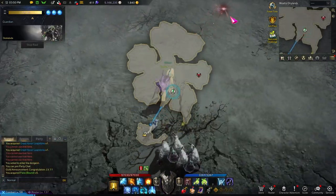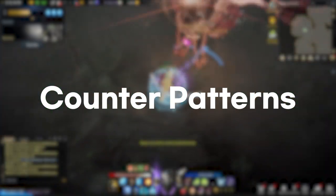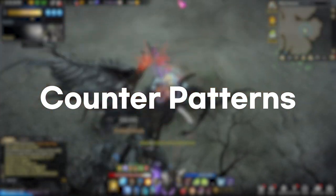Please at least use a flare to locate the guardian. Since Deskaluta specializes in counter patterns, I'll go over all of them first. There are four in total.